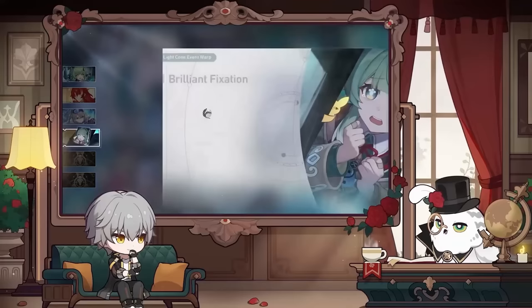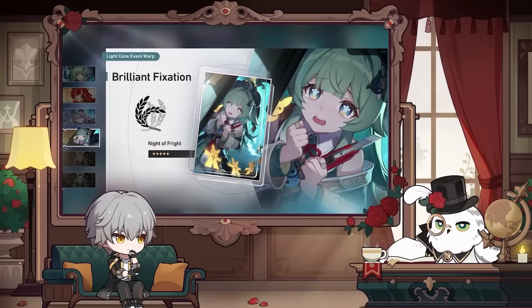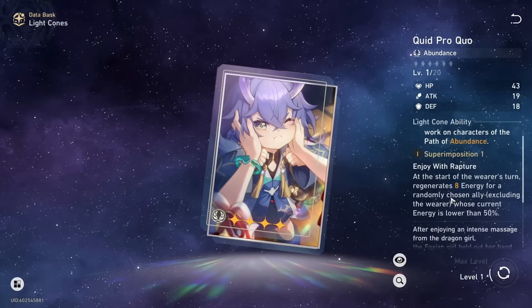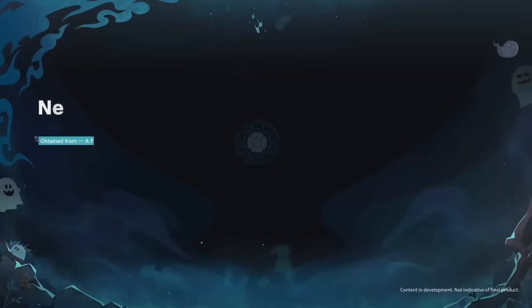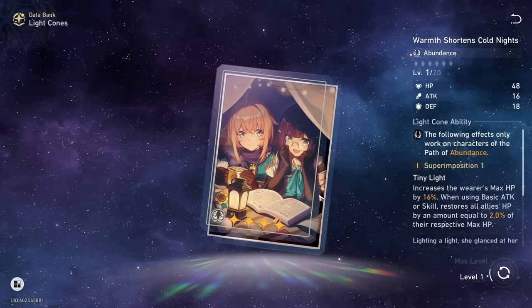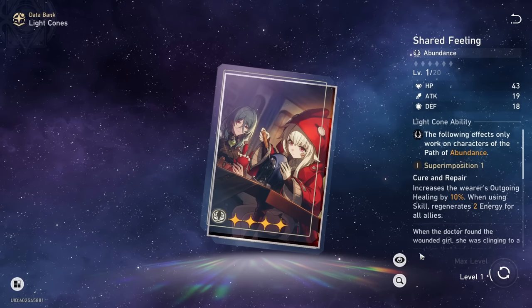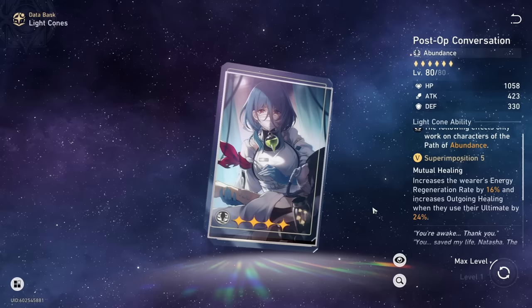For Light Cones, abundance characters have tons of options. Her signature light cone is going to be her best, giving energy regeneration, extra healing, and an attack boost for all allies. For 4-star options, it comes down to preferred playstyle. Many players value energy regen, so Quid Pro Quo is a solid option. Perfect Timing has the potential to increase outgoing healing the most, apart from the new free 4-star abundance light cone coming in the new patch, which will increase maximum HP and outgoing healing after using a skill for 2 turns. Post-Op won't fully apply since her ultimate doesn't heal allies.